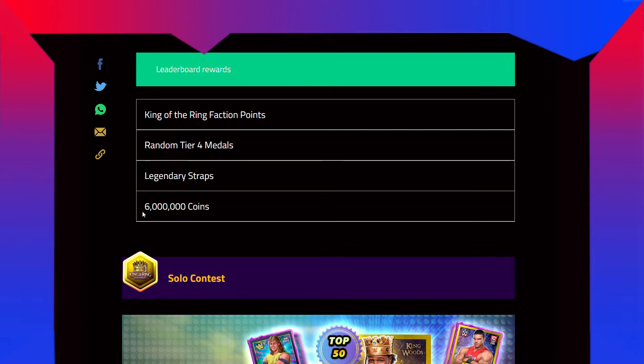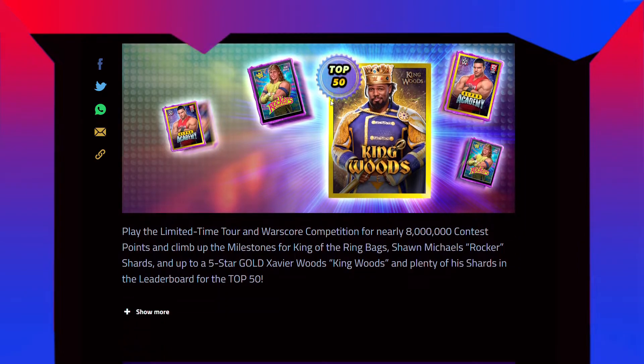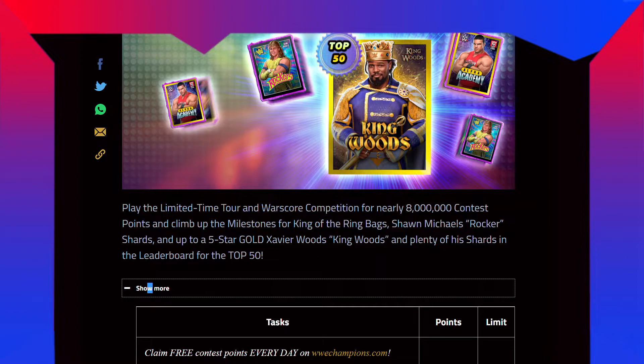Leaderboard rewards: King of the Ring faction points, random tier 4 medals, legendary straps, and 60 million coins. For the solo contest — play the limited time tour and world score competition for nearly 8 million contest points and climb up the milestone for King of the Ring bags, Shawn Michaels Rocker shards, and up to 5-star gold Xavier Woods King Woods, with plenty of his shards in the leaderboard for the top 50.